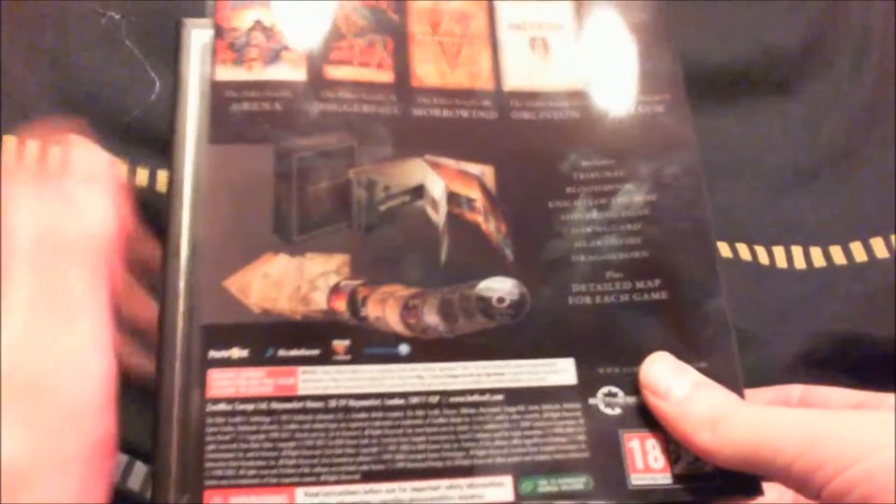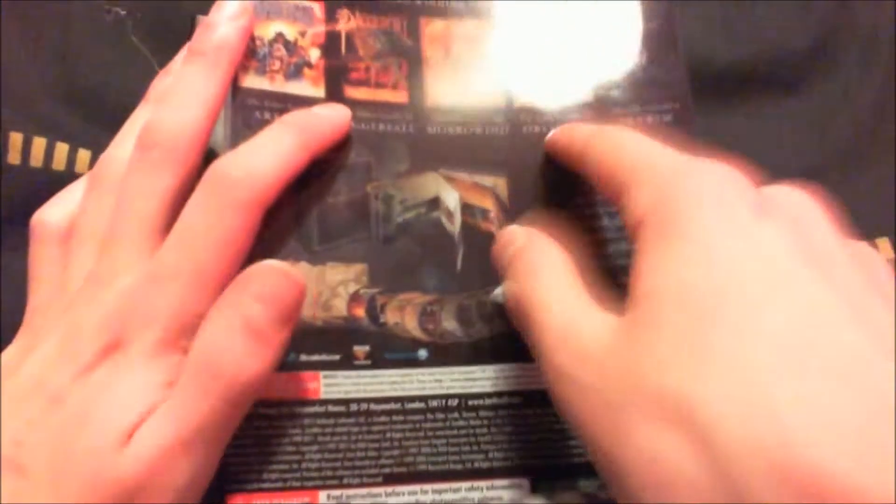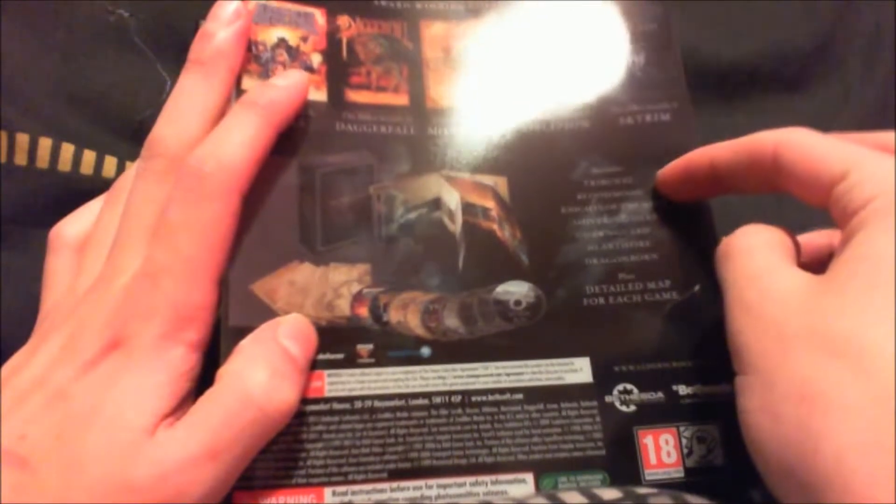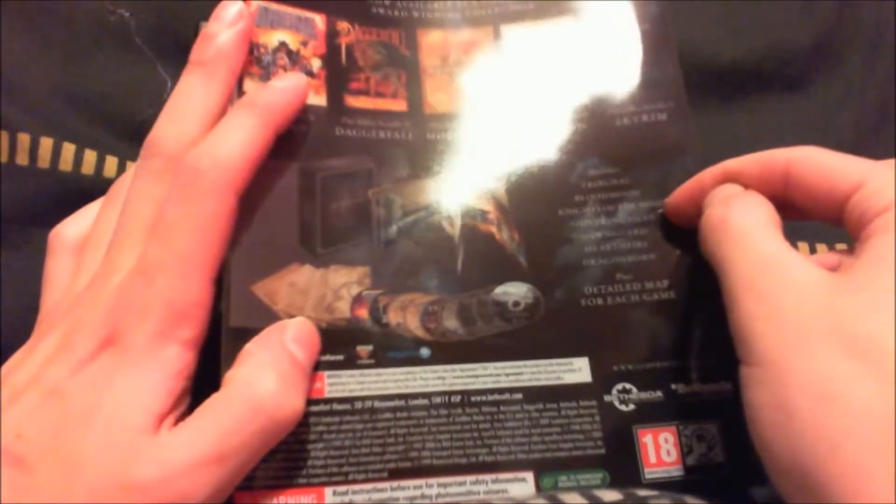So there you have it — it says there we get Arena, Daggerfall, Morrowind, Oblivion, Skyrim, and it also includes the Tribunal and Bloodmoon expansions for Morrowind, the Knights of the Nine and Shivering Isles for Oblivion.